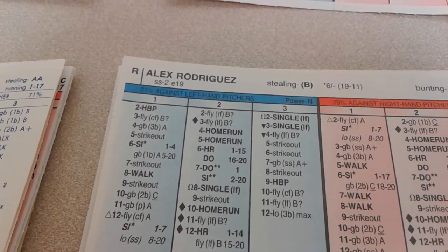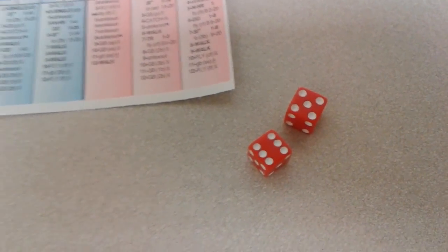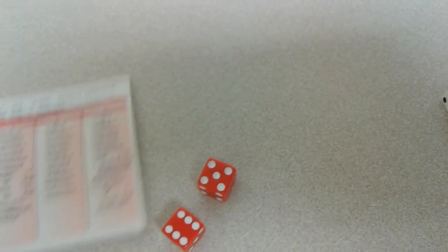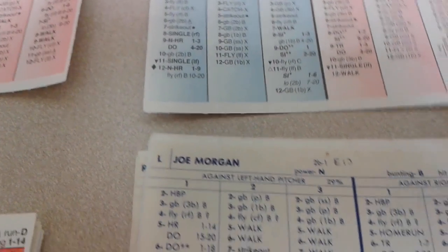Bob Feller takes care of the not-so-Hall of Famers in short order — three batters and three outs, faced the minimum. Now Joe Morgan, Little Joe, leads off against Kevin Brown to start the bottom of the first.